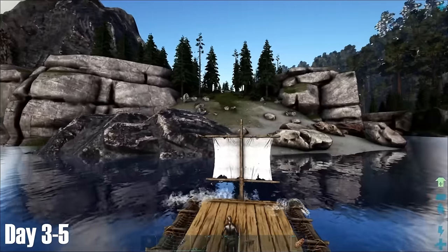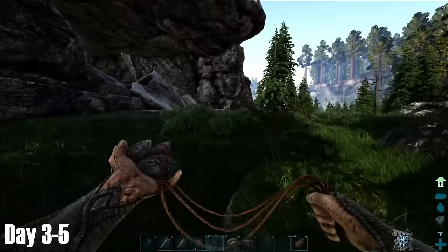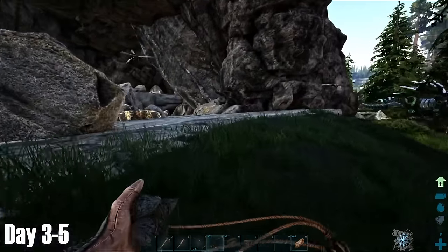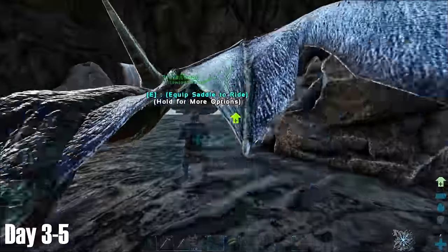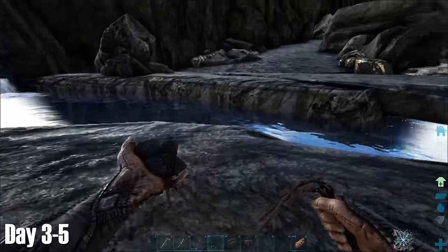Just past the second Leedsichthys, we ended up parking our raft and headed inland to look for a base spot. With my Triceratops at the ready in case I ran into any hostile creatures, it didn't take me long to come across this large, open, cave type place. I was immediately attracted to it due to the amount of metal which spawned, as well as its natural water source, so I figured this would be a good place to begin setting up.